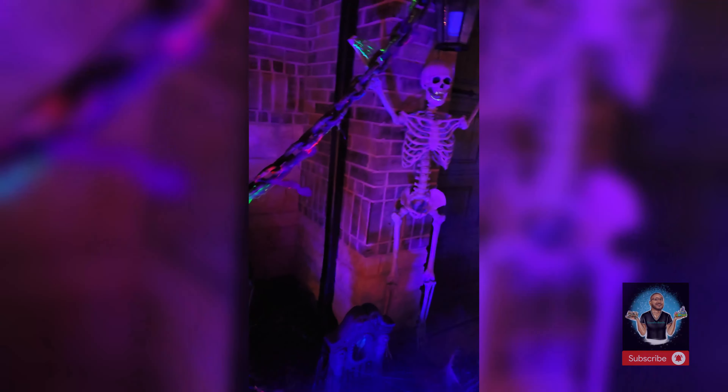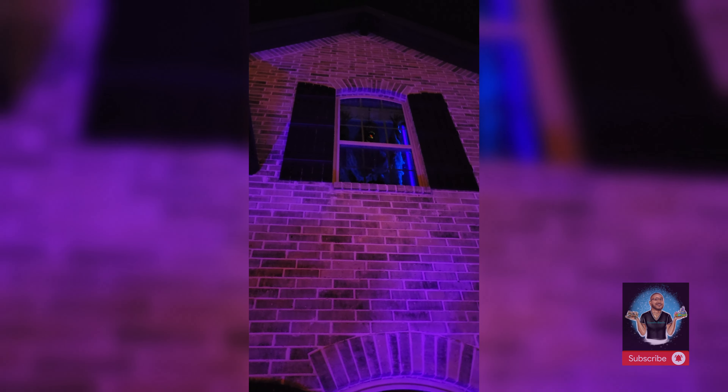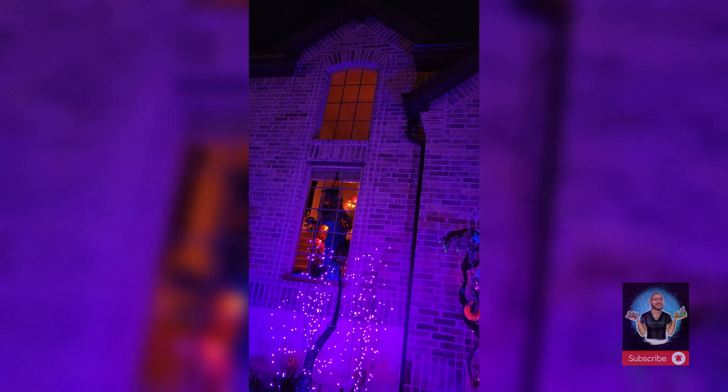Here we have more chains and another skeleton. These are flickering red lights but when I turn them on it turns on the overhead light and kind of takes away the illusion, so I gotta figure that out. Here we have the very first piece I showed in my very first sneak peek — our witch. She looks incredible and right above on that window we have the ghoul, like a goblin or a zombie — he looks amazing.